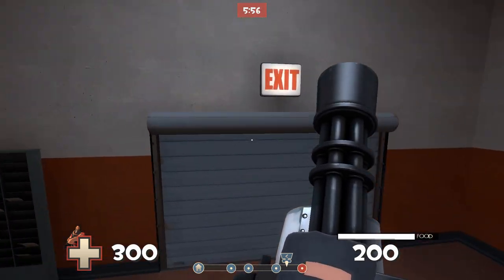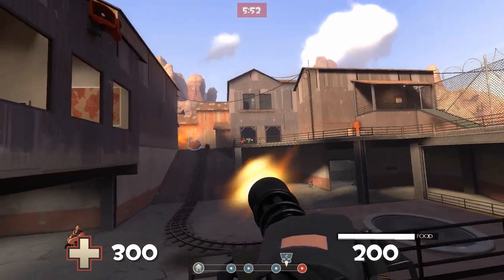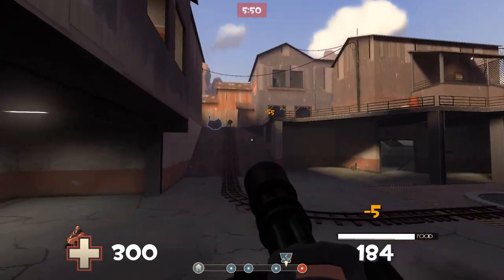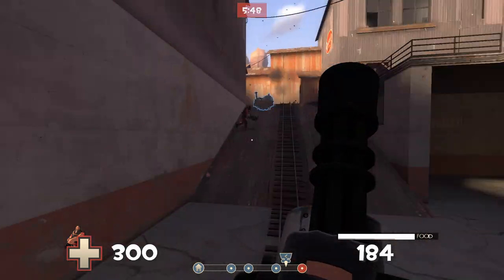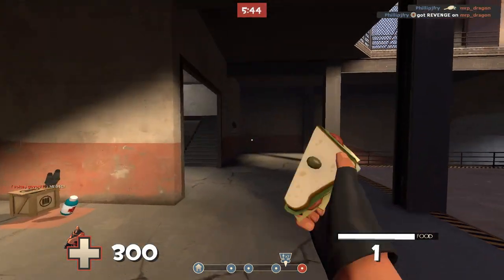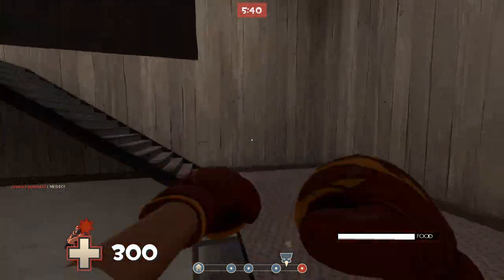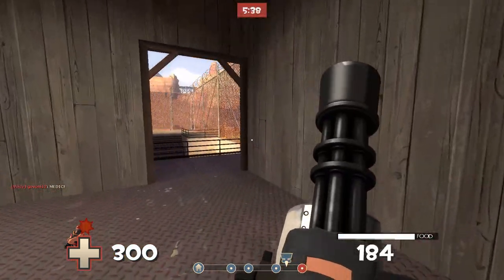Hey guys, welcome back to another episode of Let's Play Team Fortress 2. This time we're playing one of the most underrated classes, which is the Heavy. Today I'm rolling the Sasha minigun, the sandwich as my secondary, and the Gloves of Running Urgently in my melee slot, which makes you go about 30% faster.